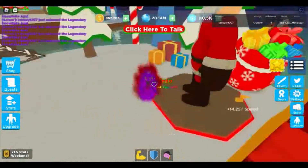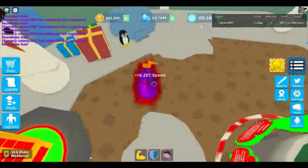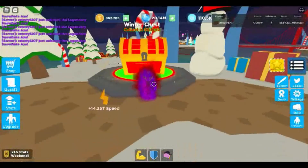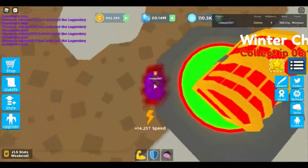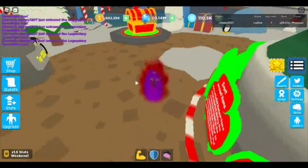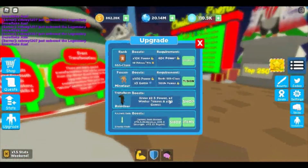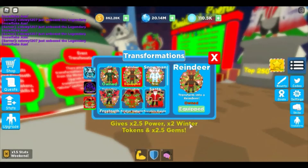There's also this winter chest right here — you can collect it and it gives you 20,000 winter tokens, which is super helpful. And if you have a multiplier like I do — a two times multiplier with this guy here — if you go to Upgrade and tap Shop, you can see under winter he's got 2.5 times power, 2 times winter tokens, and 2.5 times gems.